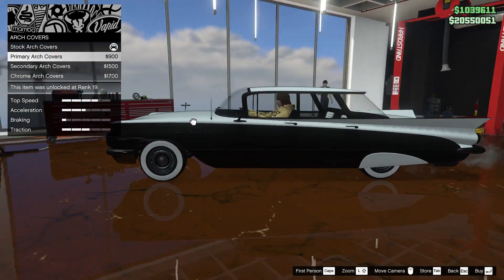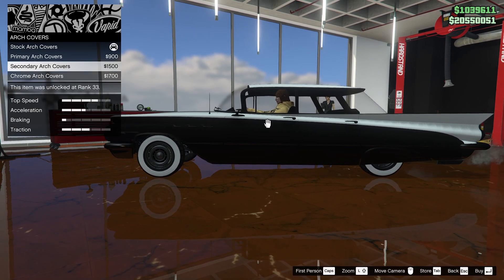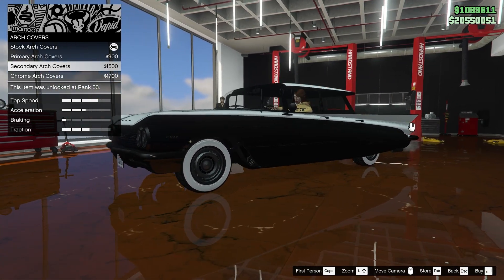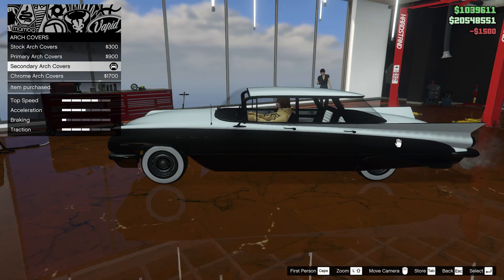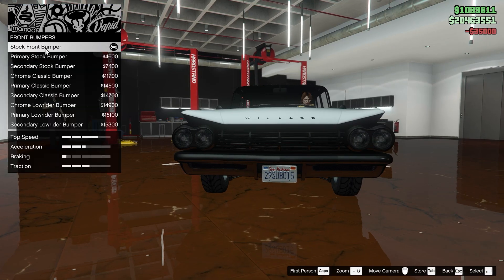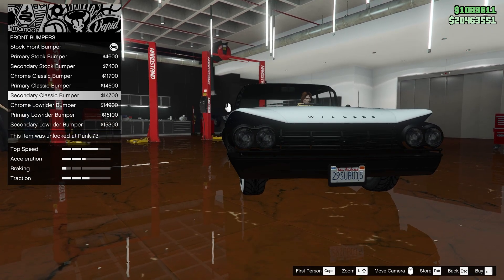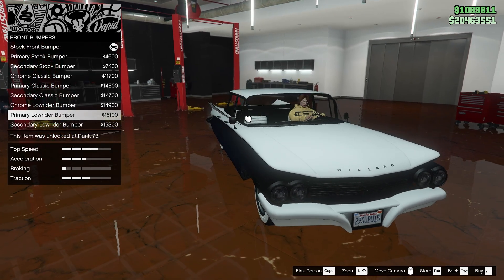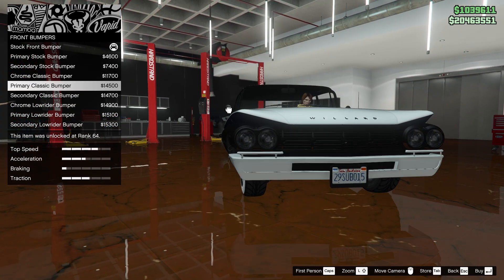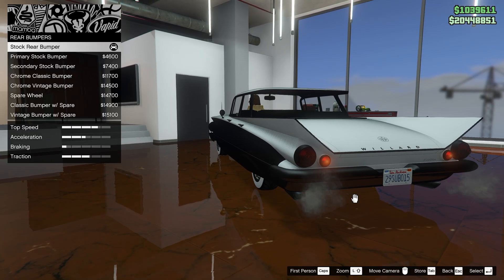We start off with some arch covers — chrome or non-secondary. We're definitely not doing chrome. I think we'll do the secondary to go with the bottom part of the body. Upgrading armor and brakes. For bumpers, we have primary stock, secondary, classic, lowrider, and a painted lowrider. I definitely like the painted lowrider the most — we'll do secondary for that too, just to keep the same theme going.